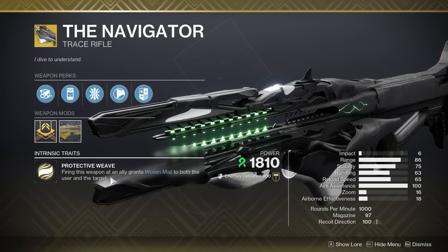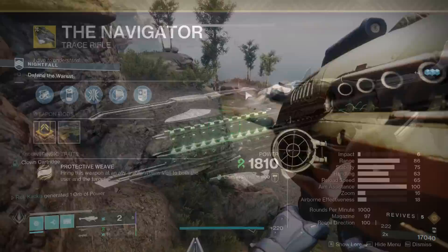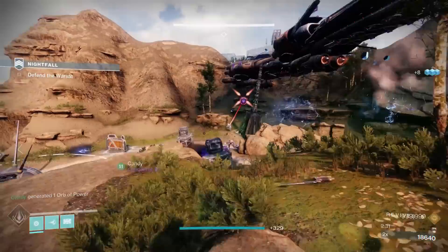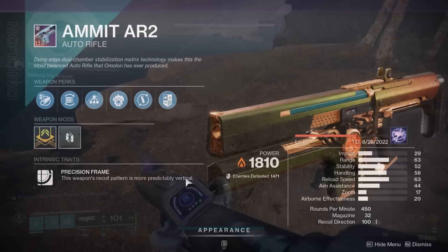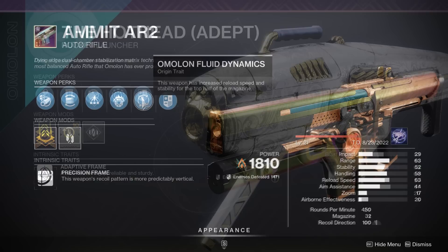Throughout this entire Nightfall, we had a lot of heavy dropping — a great way to take advantage of using Trace Rifles to deal with those Overload Champions. Of course, if you don't have the Navigator, you can use any other Trace Rifle and it will work with this exotic. The other weaponry we're using is the Amet AR-2 — a craftable Auto Rifle to deal with the Barrier Champions — and it can get access to Incandescent. Then we have yet another Hothead.